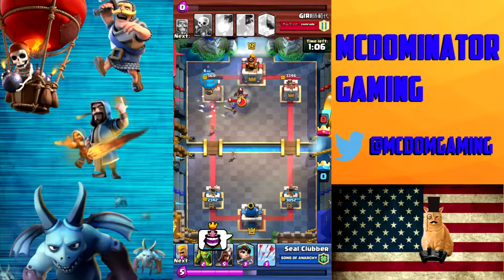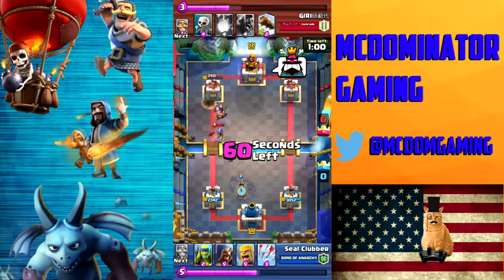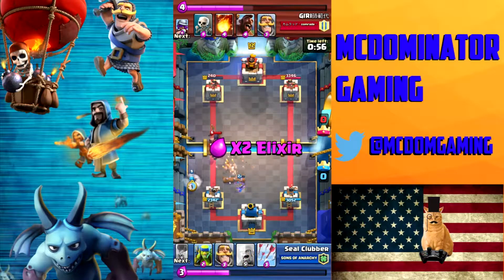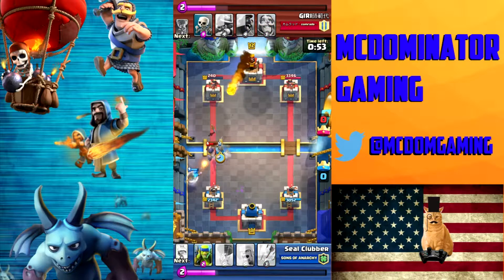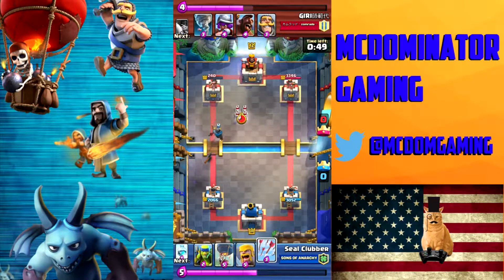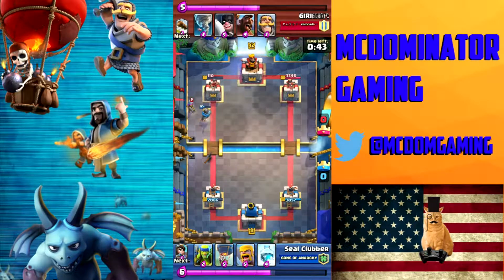I usually don't taunt people, but the taunt goes back out. I have him down to 240 hit points. I know my Arrows do 130 damage each, so I'm looking to use two Arrows — and that's going to be the game. I go ahead and combo kill the Executioner so I can get a push going. I use my Arrows to help out the Knight and he gets a hit in on the Musketeer.